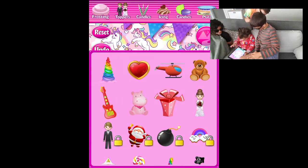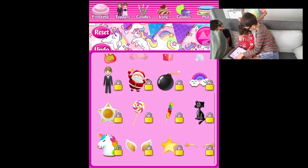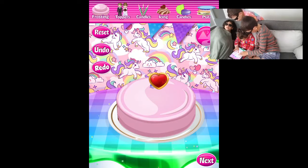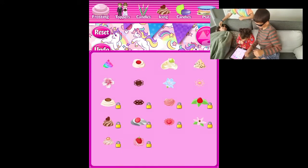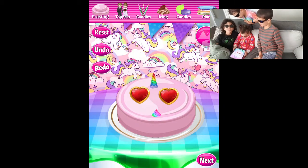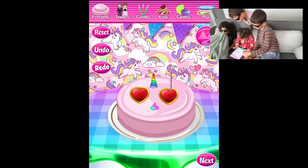Do you want that? Put the unicorn — make it bigger, make it bigger! Oh, you can't make it bigger — that's sad. All right, let's put it there. Let's make two love hearts. Subscribe so you don't feel cold, guys! All right, let's put some unicorn icing since this is a unicorn cake. All right, candles — golden! Good job!